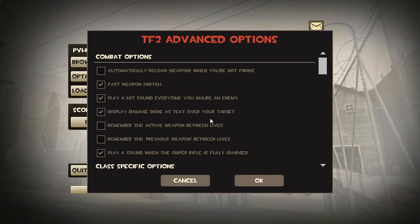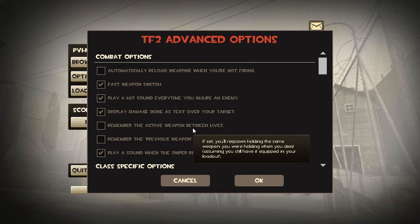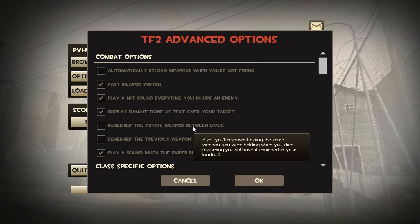The same goes for these next two options: playing a hit sound every time you hit an enemy and displaying damage done as text over your target. What playing a hit sound does is that it'll alert you to exactly what you're doing, exactly when you're doing damage, sometimes even when you're not able to see them.